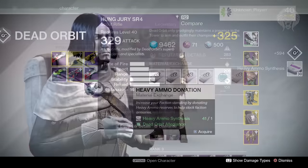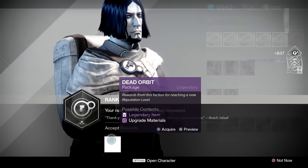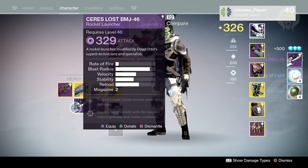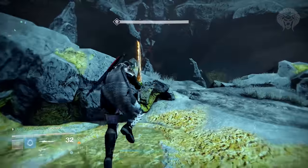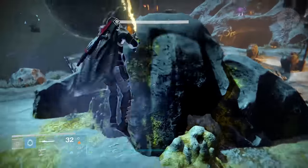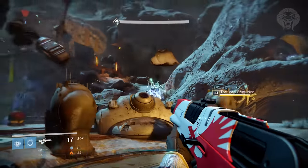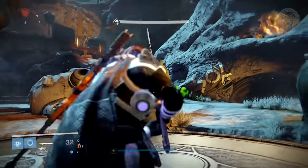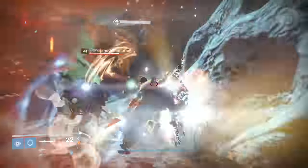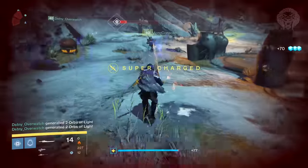Also look around your vault and characters for any spare materials you might not need. Old-school players who still have old raid materials — radiant materials and ascended materials — those are completely useless now. Make sure you trade those into the Speaker for glimmer. Shards can go straight into glimmer, which you then spend on weapon parts and give those to your factions. Energy gets traded into shards, then glimmer, then weapon parts, then factions. Trade all old raid materials to the Speaker, buy weapon parts, give them to factions for packages.